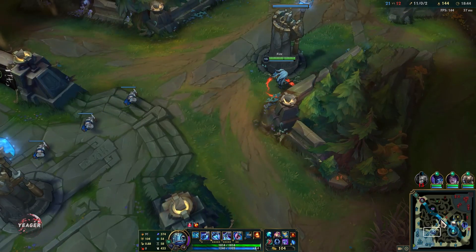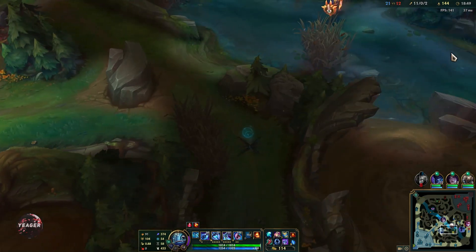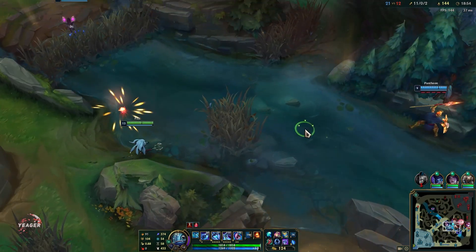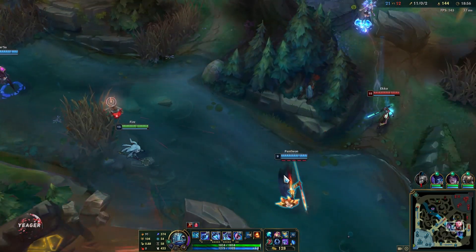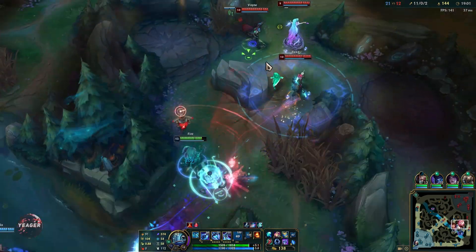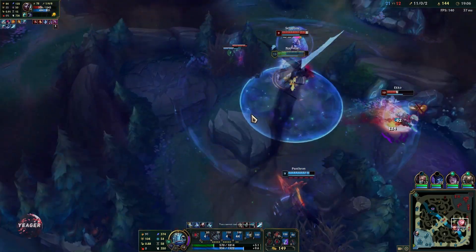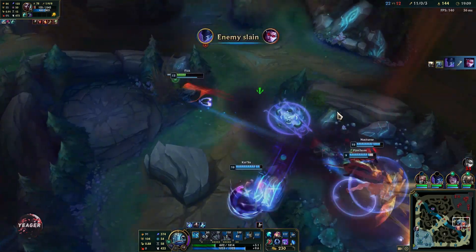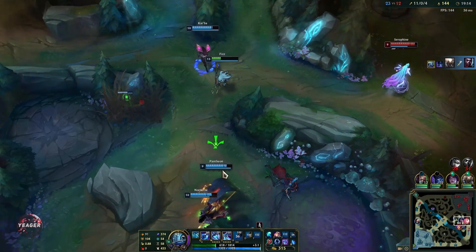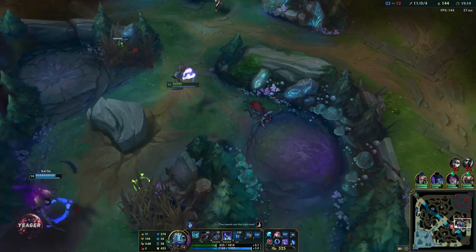A lot of people struggle keeping up with CS playing these assassins — it's very normal to fall a bit behind in CS compared to mages who can farm extremely well. In order to minimize that loss, just go to the side lane, pick up the waves, then rotate back. Keep repeating that if you can't find any kills, and that way you won't fall too far behind.